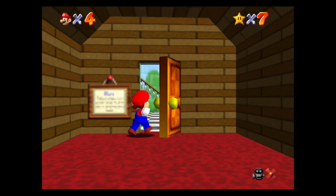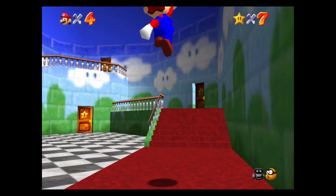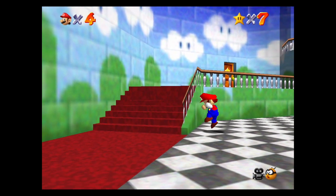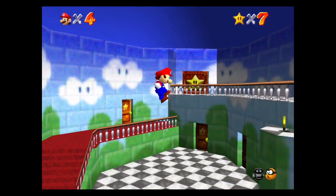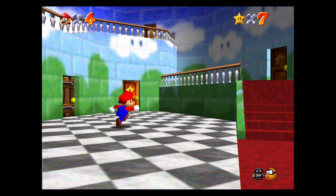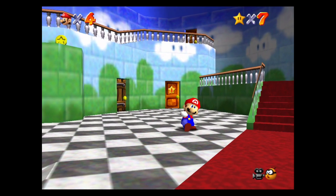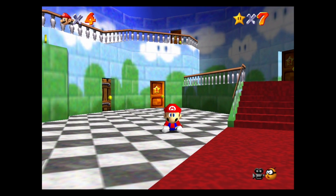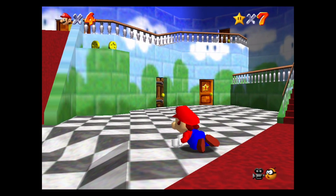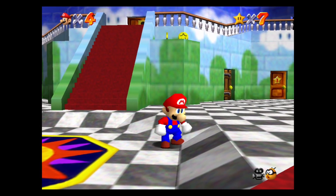Ladies and gentlemen, I think I will end off this video here. In the next episode, we will explore around Whomp's Fortress a little bit more, and then as we continue to collect more and more power stars, we'll be able to gain access to new areas, and eventually we'll be able to go back to the Bob-omb Battlefield area and complete the tasks there. For now, that's going to be all — I want to thank you all so much for watching. If you enjoyed, please hit like and subscribe. Until then, as always, take care.